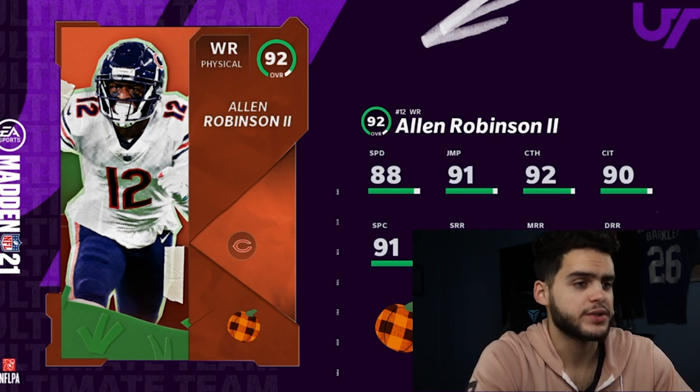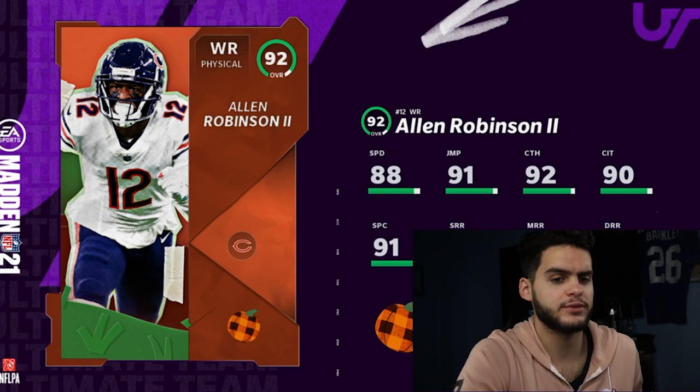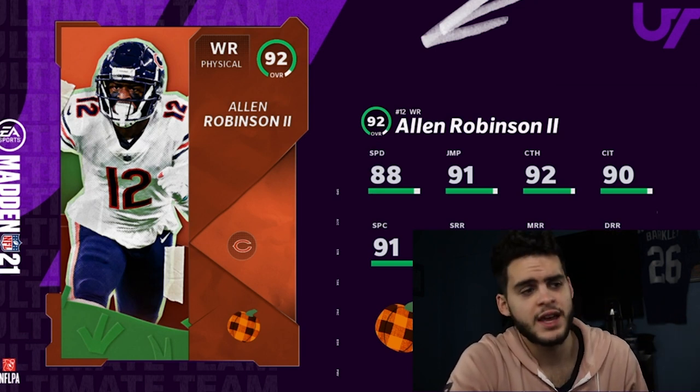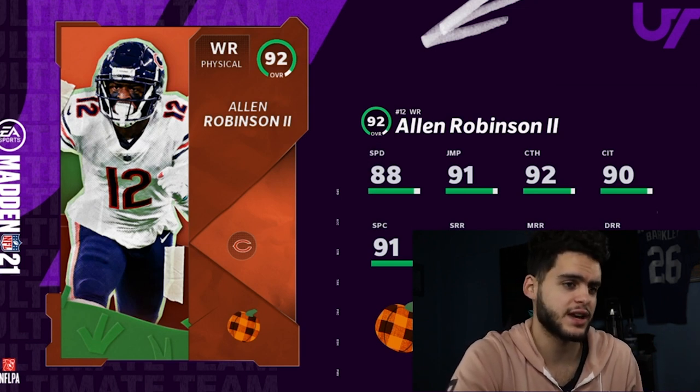If you're gonna give me an outside wide receiver, they better have all route running and catching above 90 base — no chems needed. That's just not the case with Alan Robinson. Sadly, Alan Robinson is going to be knocked down. He's not gonna be usable. Do not get him, even if you have a Bears theme team — I still don't think he's that great.